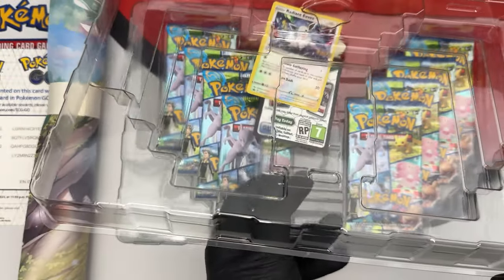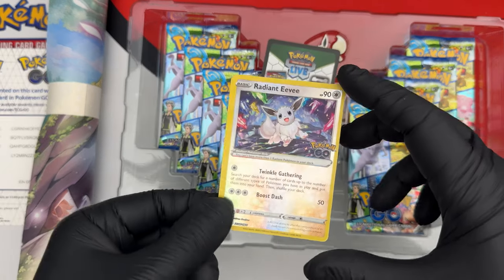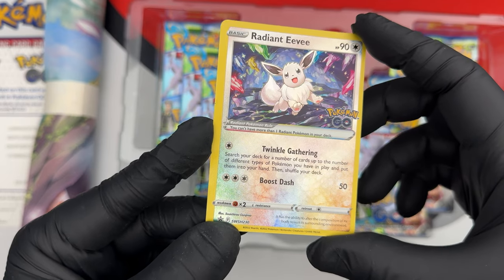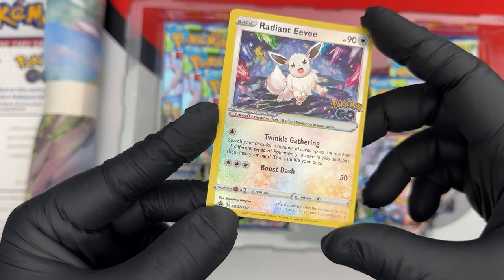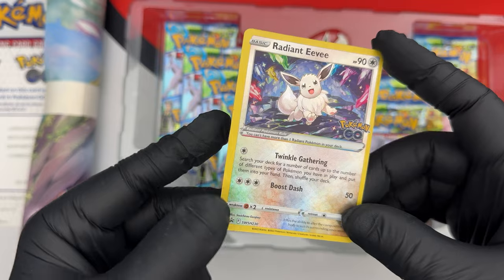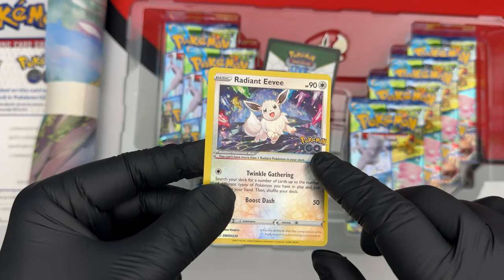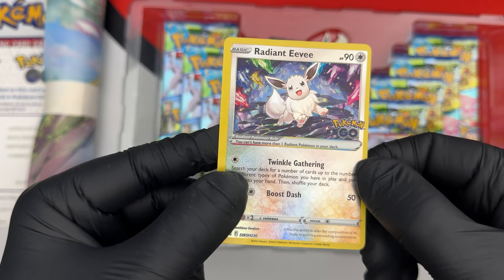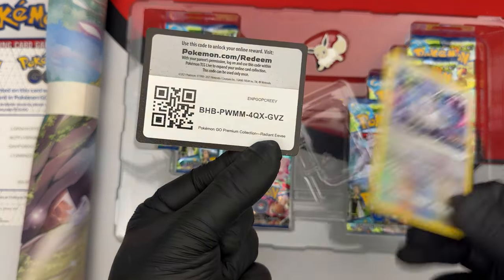The Eevee card — I kind of like how the card is presented. Radiant Eevee has 'Twinkle Gathering': search your deck for a number of cards up to the number of different types of Pokemon you have in play and put them in your hand, then shuffle your deck. For three colorless energy you get Boost Dash for 50 damage, and it's 90 HP — kind of cool. Also, the Radiant Pokemon rule: you can have only one Radiant Pokemon in your deck, which makes sense because shiny Pokemon are very difficult to find.